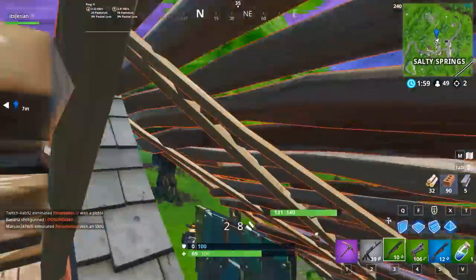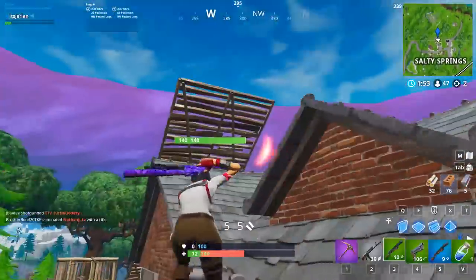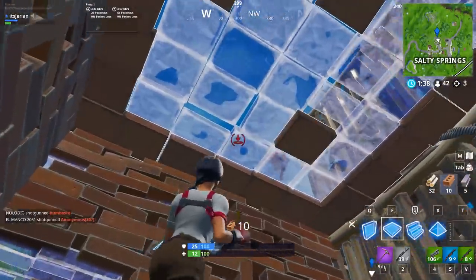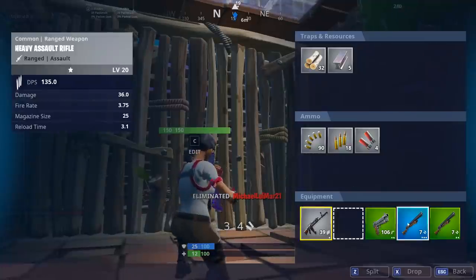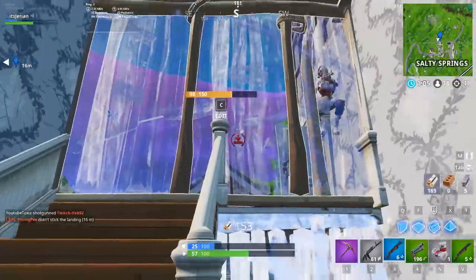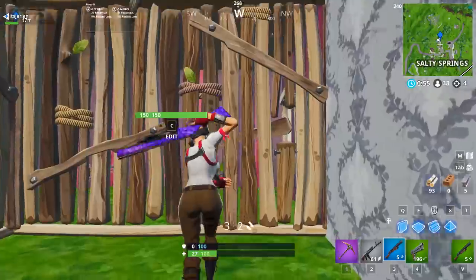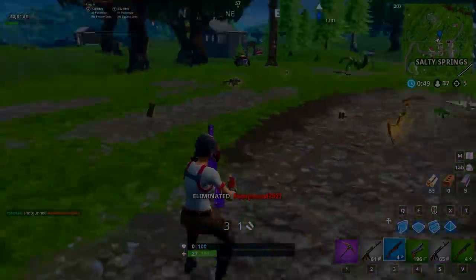To summarize everything we went over: use your loadout to your advantage and play around it. Position yourself to get an advantage based on your loadout. Recognize and exploit when your opponent is weak — like when they just got out of a fight or are looting. And lastly, make them play your game — play to your strengths and be confident. Overall, these 4 tips should help you fight and beat players that are better than you. If this video helped you out, please leave a like, subscribe, and turn on post notifications. Use code Jarian in the item shop — it helps me out a lot, and if we hit 10,000 people using my creator code maybe I'll give away a keyboard like a Ducky One 2 Mini.